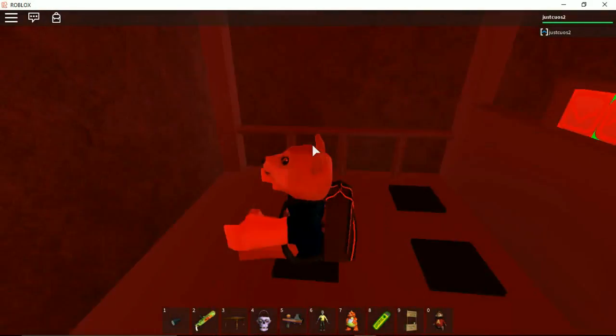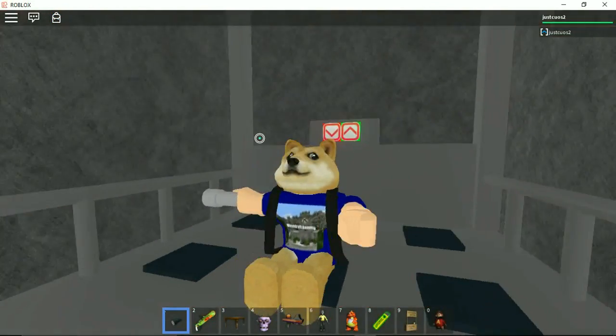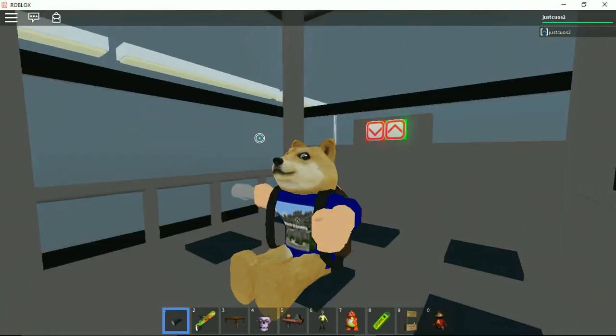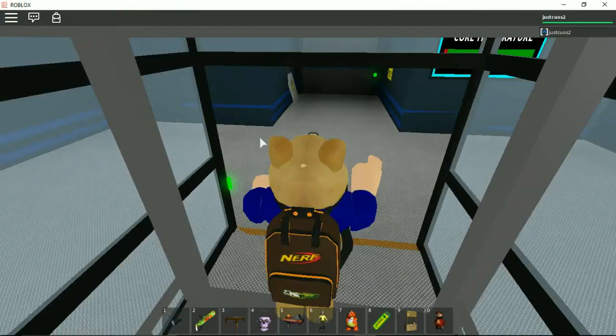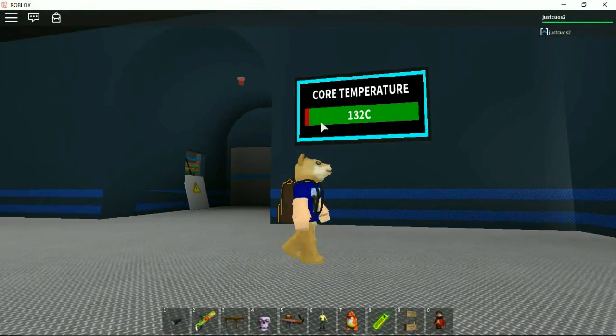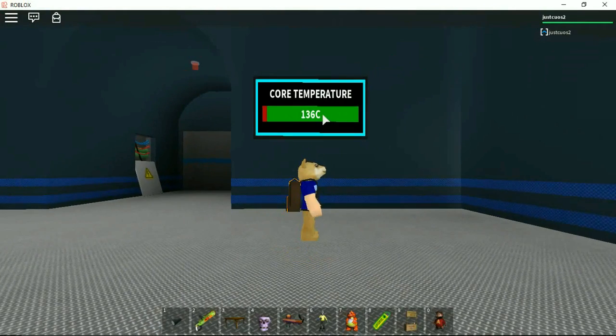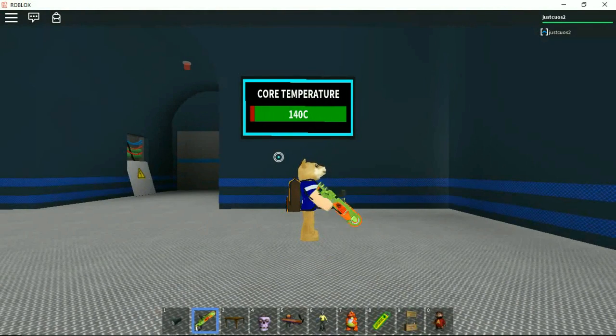We've got all these cool things - what is wrong with that flashlight? Okay, don't use the flashlight. There's a core temperature - there's a core that is powering this place, and if it gets too hot then it'll explode.